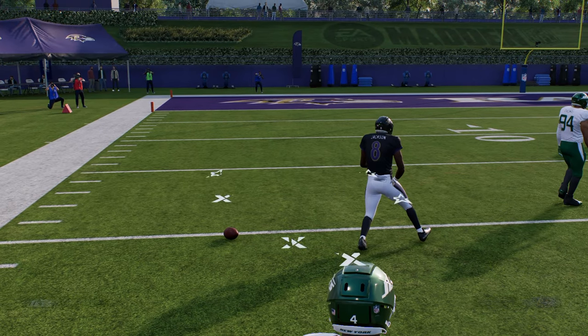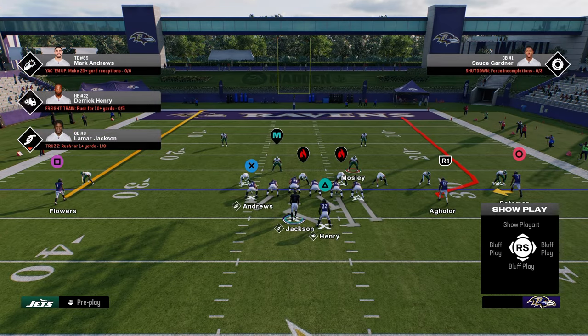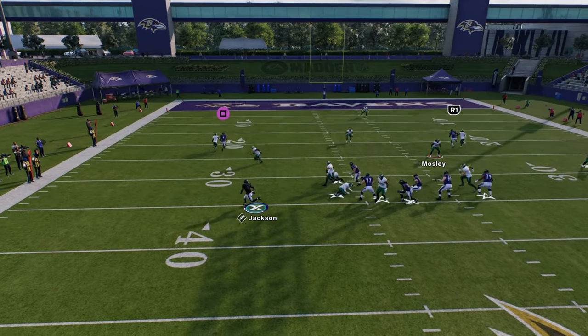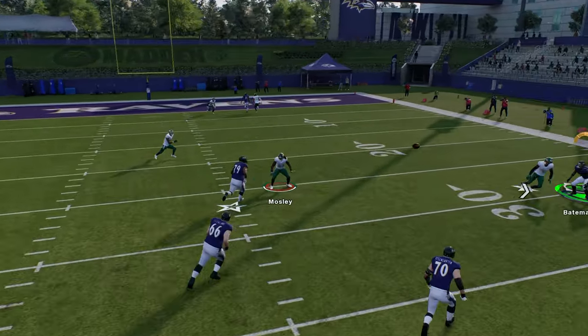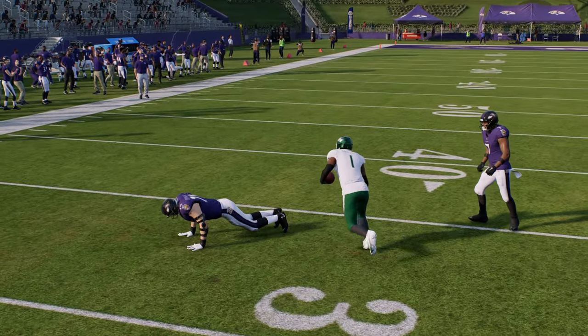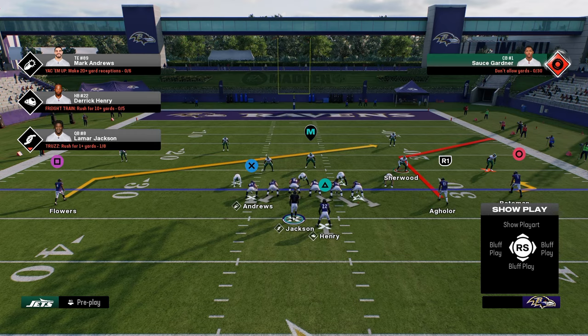If I tried to do the same exact thing out of fake screen wheel, for example, you'll see he kind of did go, but he didn't go as good — it's not as good. Anyway, the sprint out play has kind of a built-in motion with it.